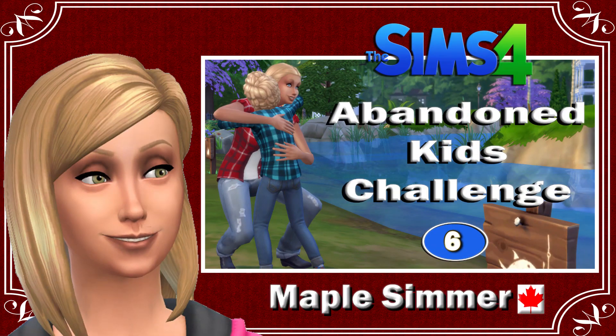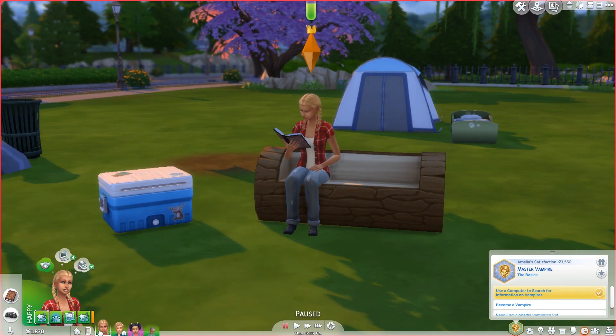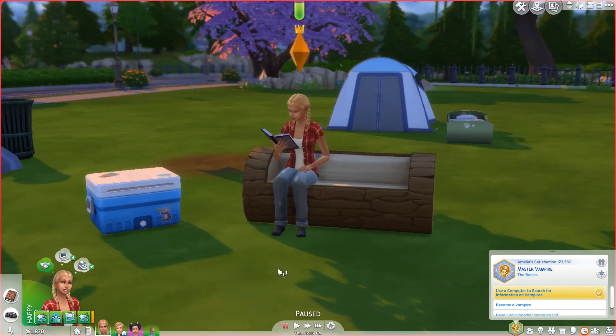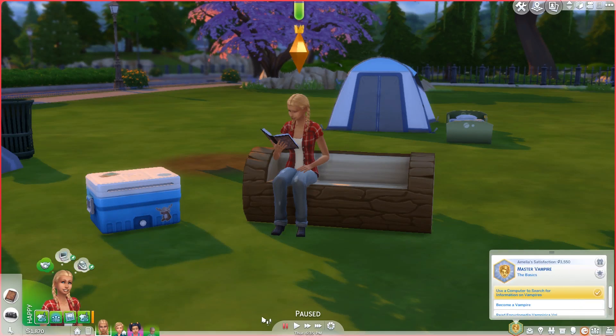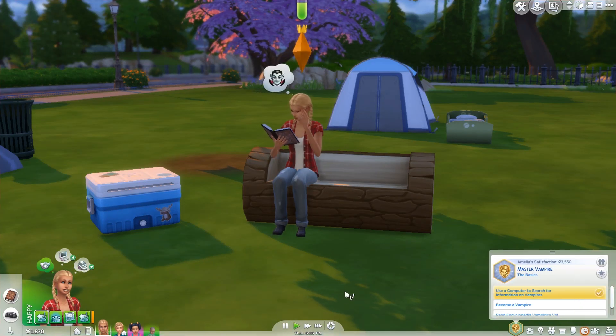Hello, my name is Jennifer and welcome to part 6 of the Abandoned Kids Challenge. If you are returning, welcome back. In this part, we are working on our vampire lore skill with our teen Amelia, and trying to get some fun for both Amelia and her little brother Brian. We have our little toddler Sylvia, and she looked a bit hungry so I'm asking her to get herself something to eat. I'm going to hit play.